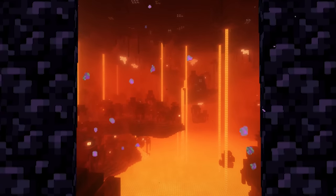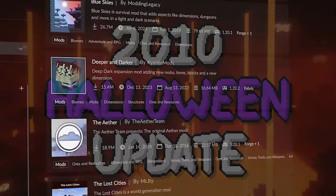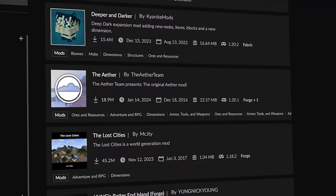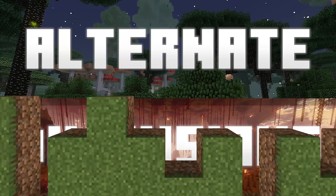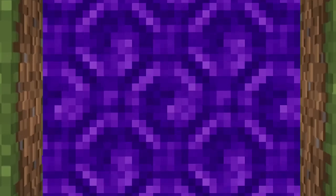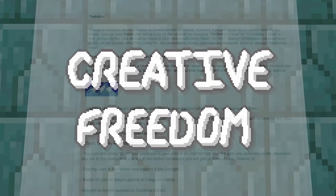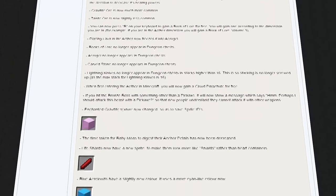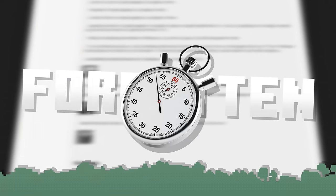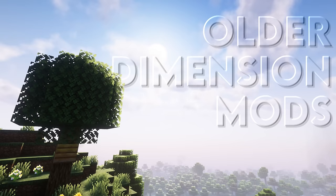Ever since the Nether was added to Minecraft in the 2010 Halloween update, modders have had an obsession with creating their own spins on the concept of alternate dimensions accessible to the player. It's a cool idea that opens the game up to a huge degree of creative freedom. But with over 13 years of modding, we've hit a point where a majority of these original creations have been forgotten to time, so I wanted to look back and see what some of the older dimension mods had to offer.